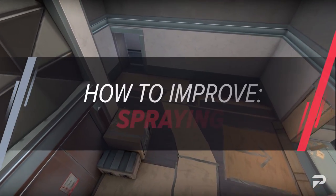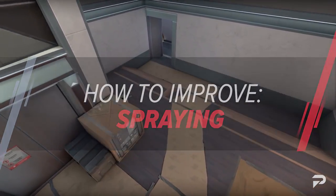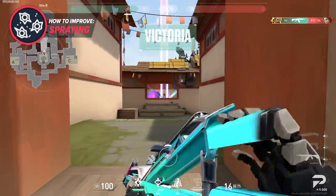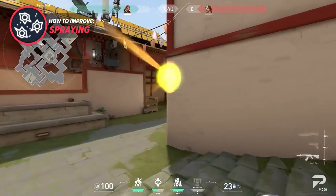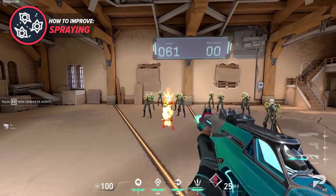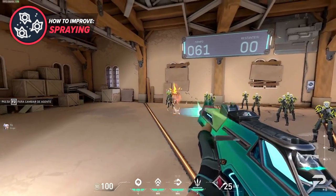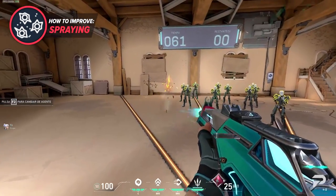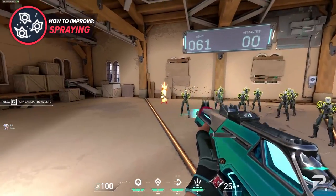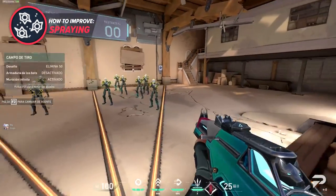To improve your spray control, I would recommend hopping into the range and shooting the movable target. Not only will this help familiarize yourself with the weapon's general spray pattern, but you can also adjust distance to get a feel for your maximum range of comfort — and it also helps your tracking in tandem with spray control. Another thing to do in the range is practicing spray transfers, as being able to flick to targets mid-spray requires a surprising amount of mental clarity, since you have to visualize the recoil mid-spray and transfer it relatively to another target quickly.